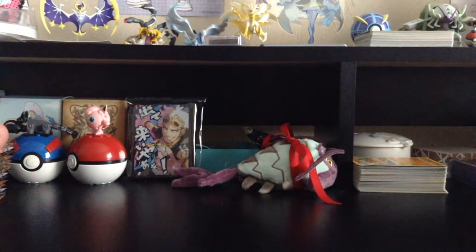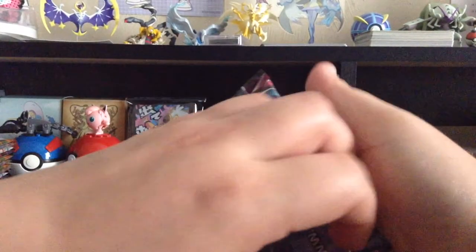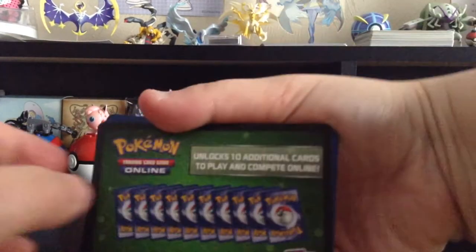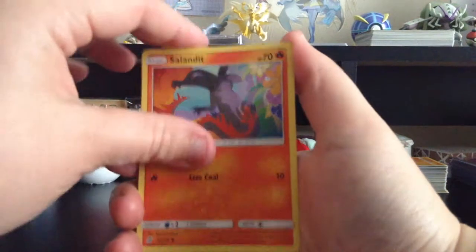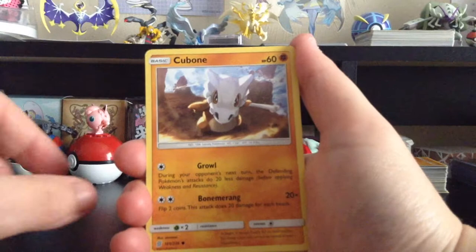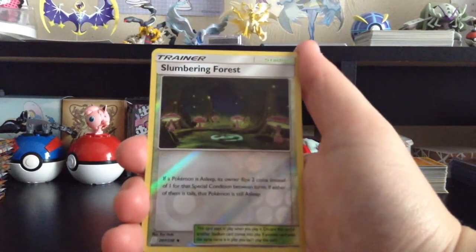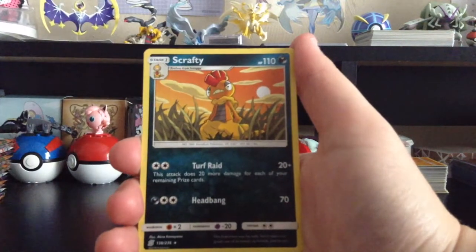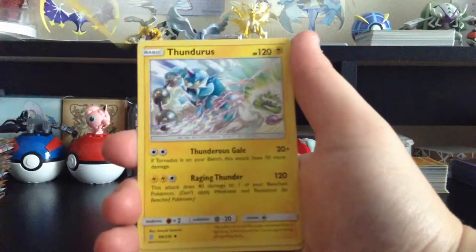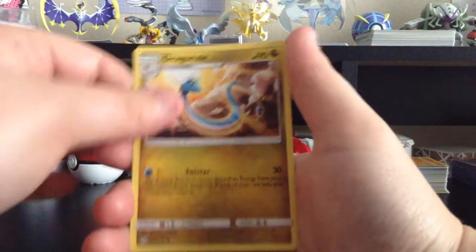For some reason I keep losing track of the card count in the pack — I keep thinking there's one more than there really is. We got our first white colored card, first baby of the day. We have Scraggy, Tynamo, Tenamo, Cubone, Druddigon, Reverse Holo Slumbering Forest — that's actually really creepy — Scrafty, Water-type Energy, Recycle Energy, Thundurus, and Dragonair.